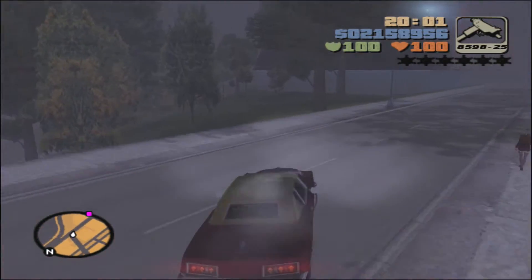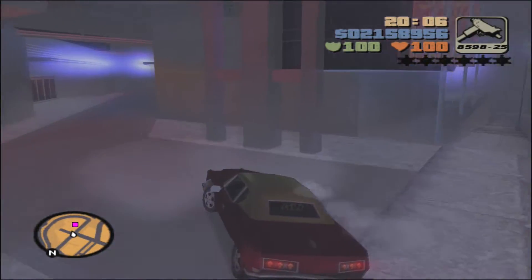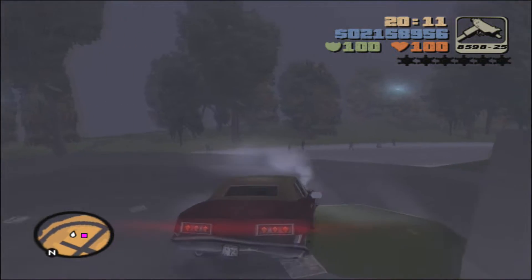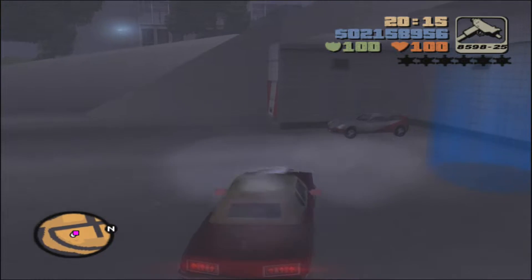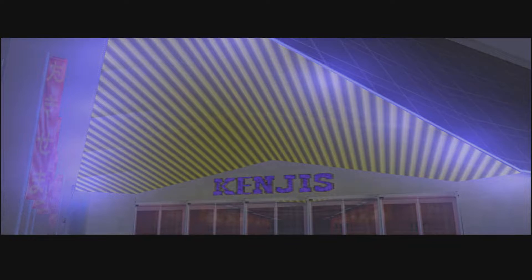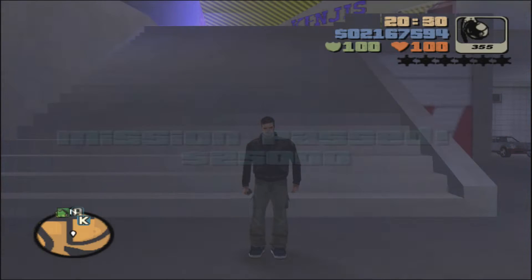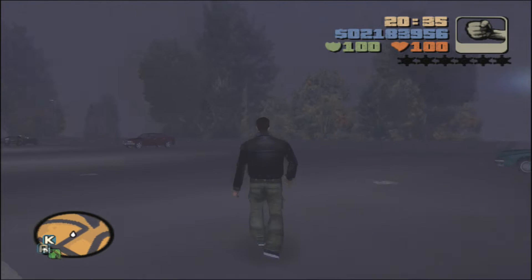Okay, here we go — just right around this corner. All I can say is that these Yardy Lobos, their handling is atrocious. They will spin out so easily, so be very careful with the driving. What we have to do is go down this ramp and all the way down into the lower parking lot and stop at the marker. Claude will drop it off, and that will be it for that mission. We get $25,000 for passing it. Easy enough, I guess — at least we're not near death or anything.